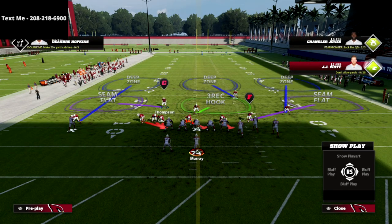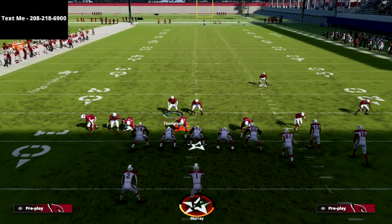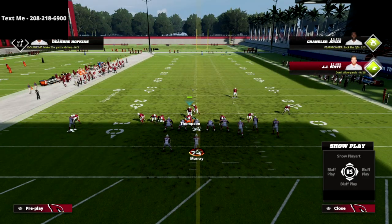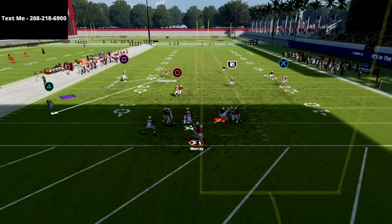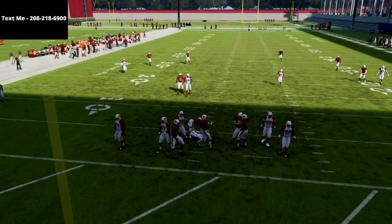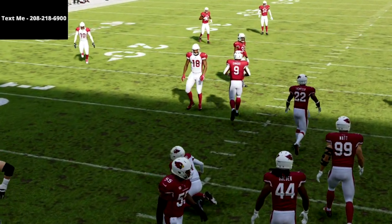As you can see, it's going to create this little stack alignment that is absolutely critical for this to be successful. We're going to stand right here with our user, and at the snap of the ball you're going to see we get easy edge pressure off the left edge.